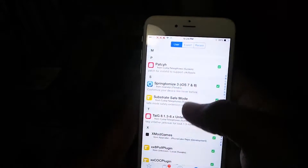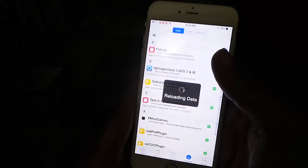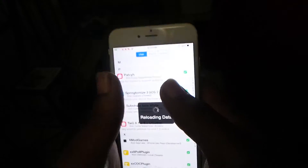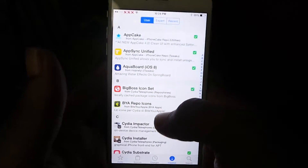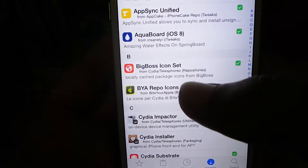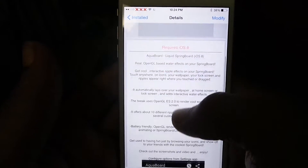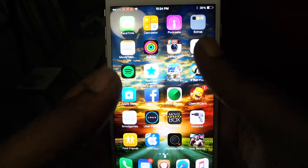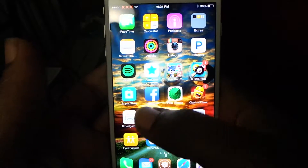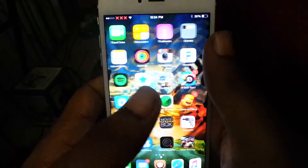First off you want to go to Cydia, and from Cydia you're gonna want to search and type in 'Aqua Board'. I already have it installed. You can read the description about it — I think it gives you a setting in Settings to turn it on and off, but that's pretty much what it is.